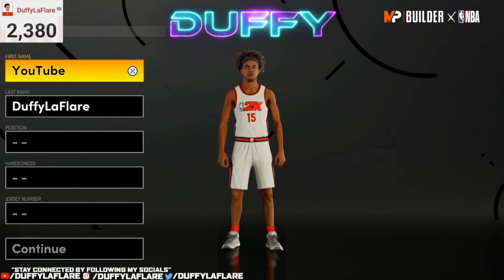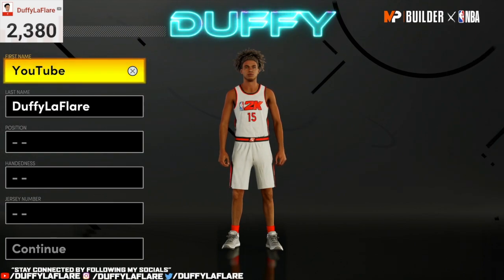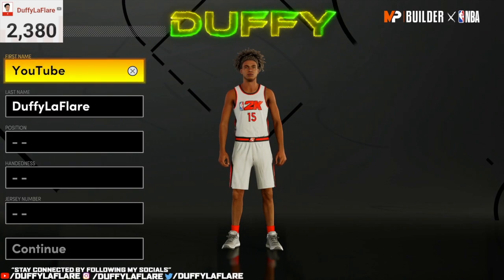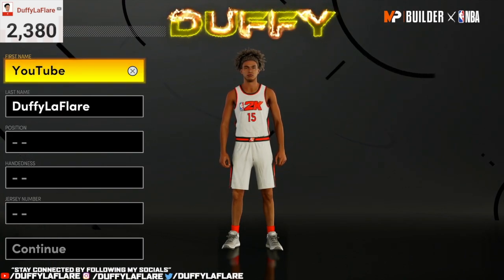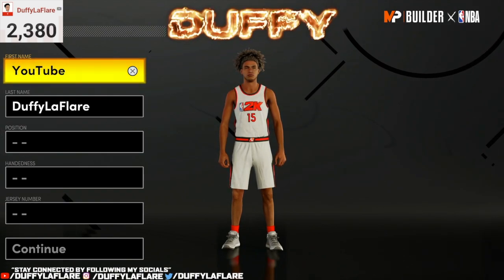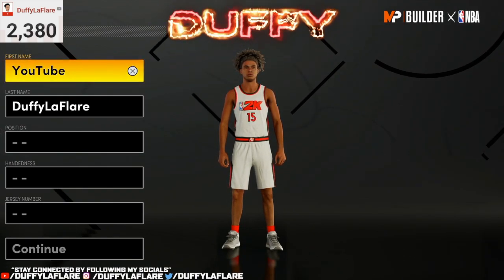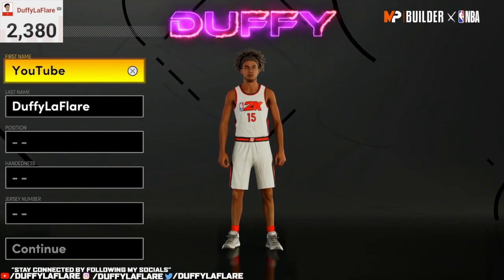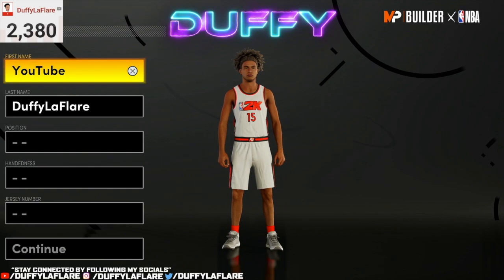Alright y'all, we're back. As you can see from the thumbnail and title today, I got the best demigod two-way scoring machine build in 2K21 Next Gen. This build does everything — literally. If I could compare this to an actual NBA player, I'd probably have to say LeBron, because LeBron does everything. This build does everything: contact dunks, shoot threes, limitless threes, plays defense — it's a two-way. It can dribble the ball; you can ISO with this build, use screens with this build. It does it all, literally.